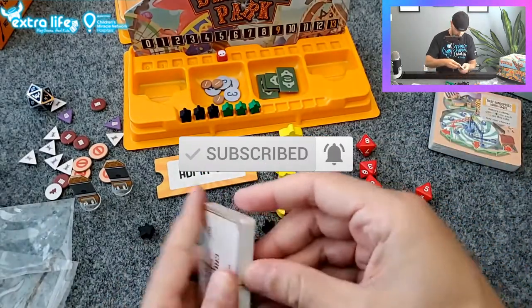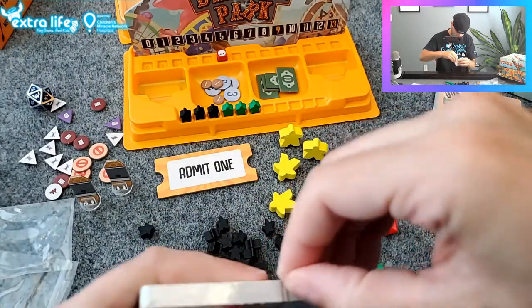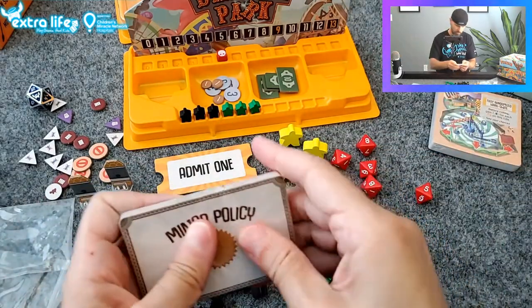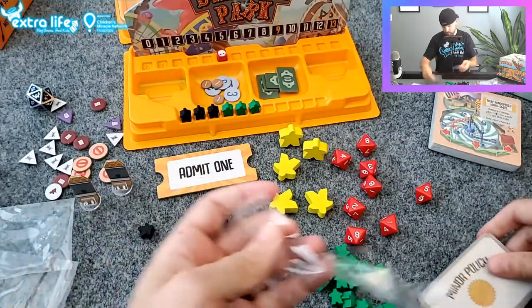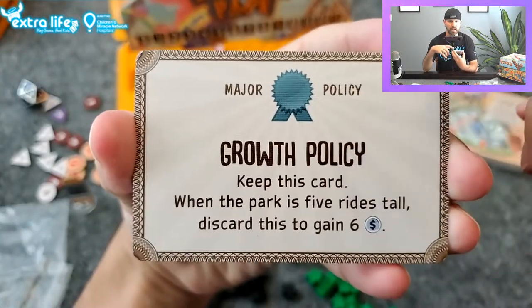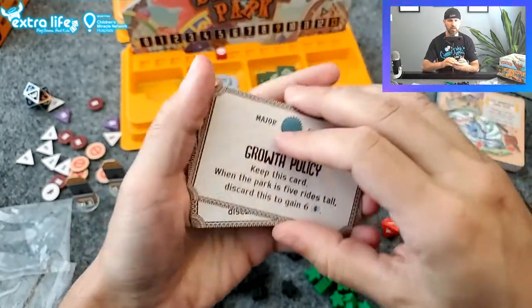And then we'll go through the cards — there's the little opener thingy. I like it when they open easy; I forget to bring a knife every single time. One of these days I will buy a nice board game knife. So here we go — these are the policies. You have major policies and minor policies.